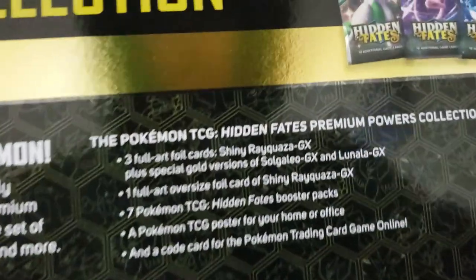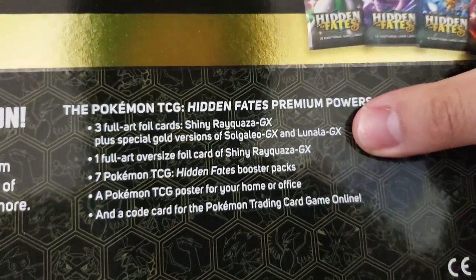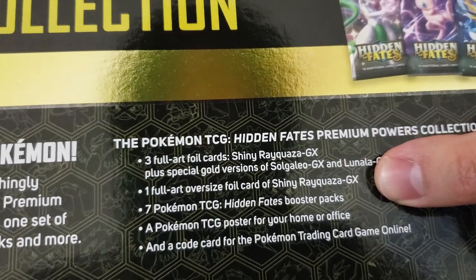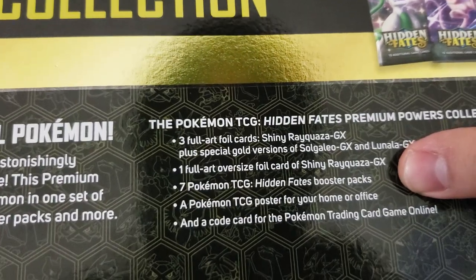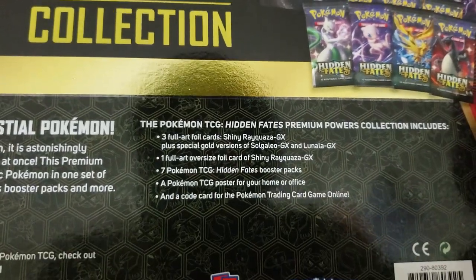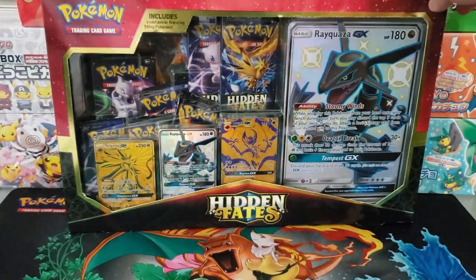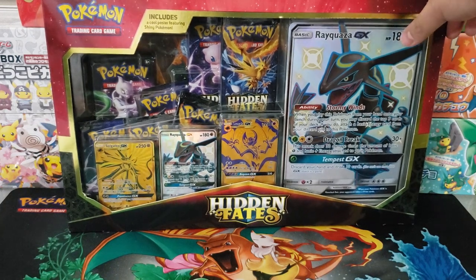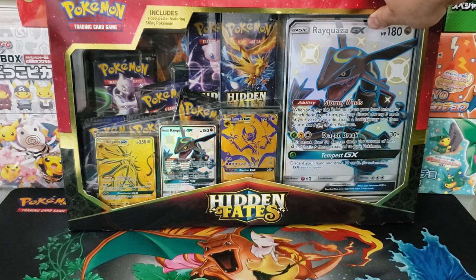The U.S. version comes with 15 packs and a play mat, whereas both versions have the three promo cards. But the European version has the full art shiny Rayquaza, seven Hidden Fates packs instead of 15, a Pokemon TCG poster, and a code card for the trading card online game. So $50 is much more reasonable and you still get all of the promo cards.